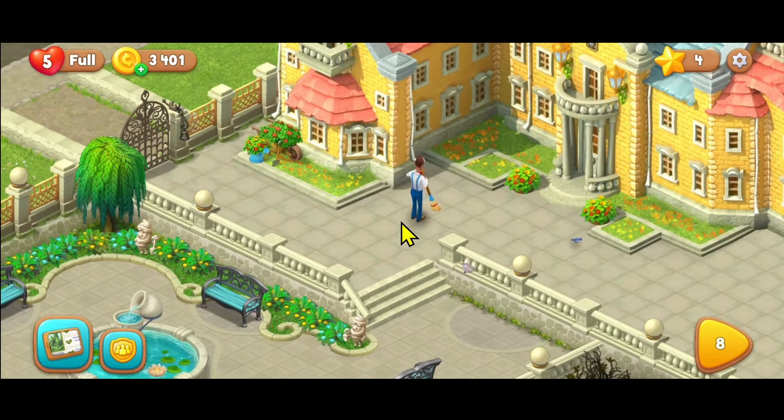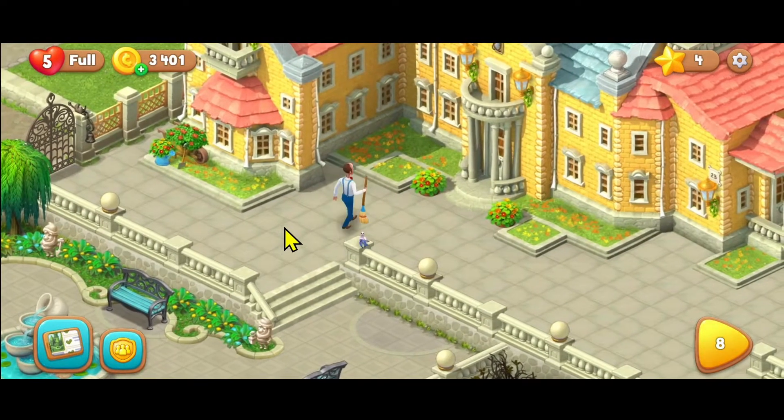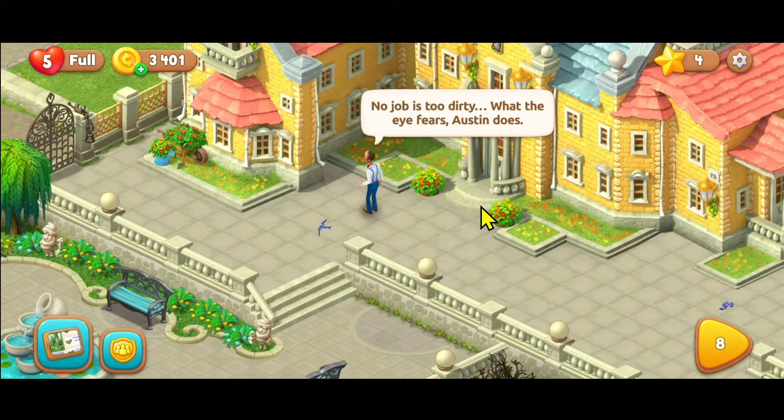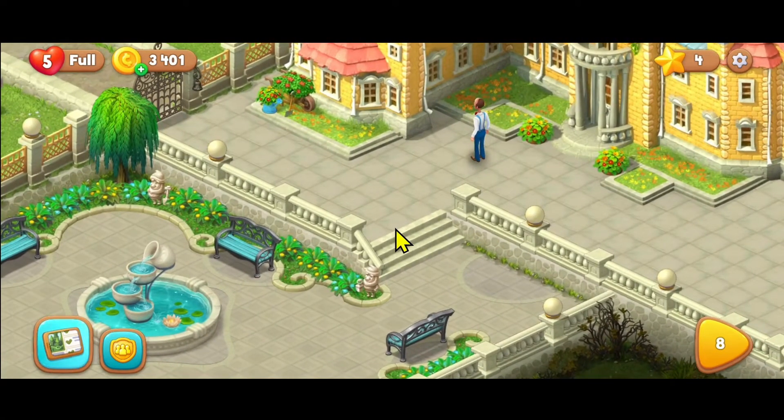First of all, open up the Gardenscapes game and proceed with logging into your account if you already have a previous saved game. If you don't, then you will need to start from the beginning and complete the basic tutorial levels. Once you complete the basic tutorial levels, you will gain access to the game and you can progress forward.